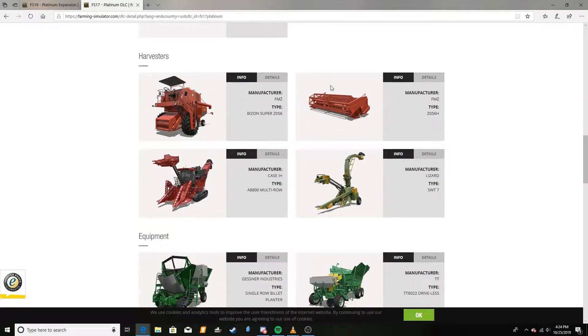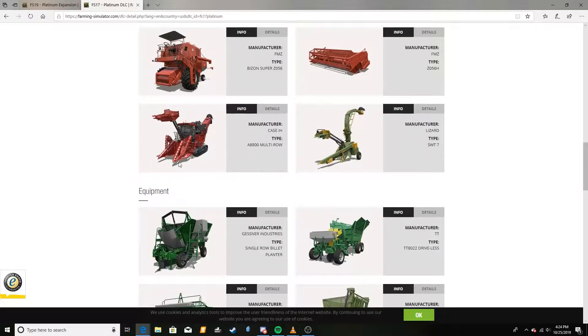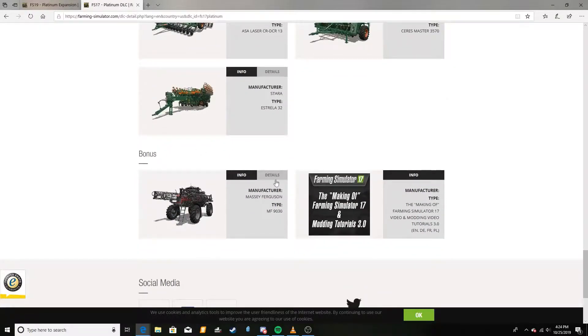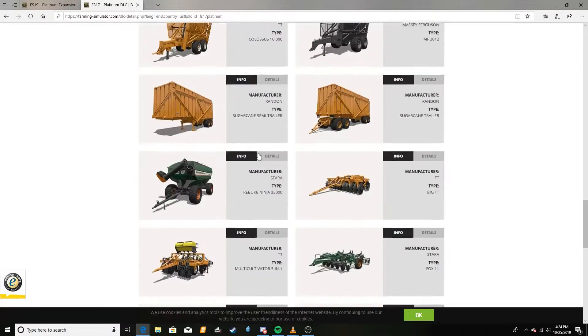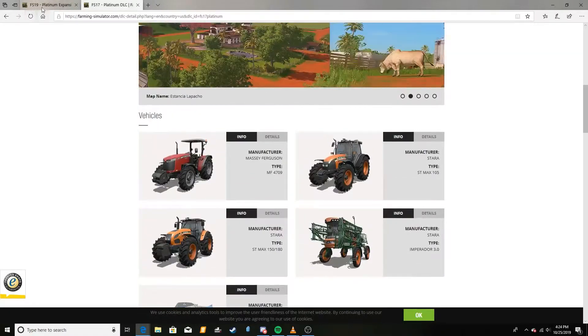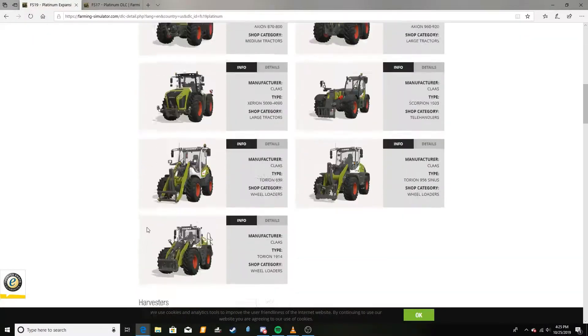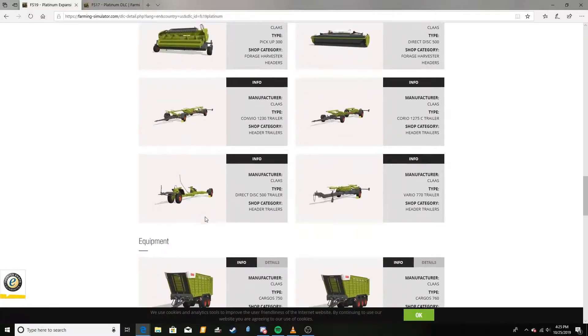They added the Bison Supra, which is a pretty good combine, and the Case and all this stuff for Sugarcane. They added a new grain cart which looks pretty good, all these cultivators and drills, and then if you got the pre-order bonus. But the thing is, in 19 there's no new map and there's no new crop. All it is, is these tractors and this stuff by Claas.